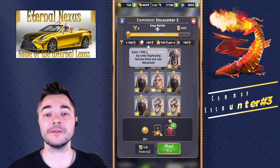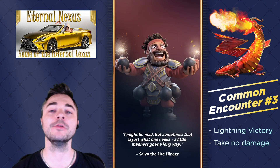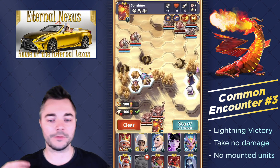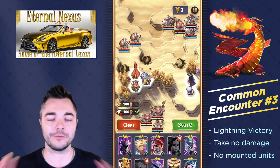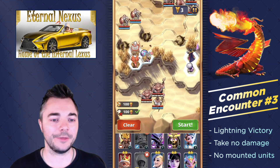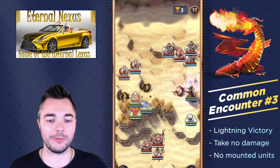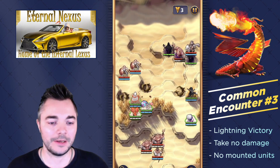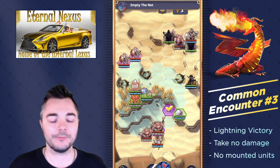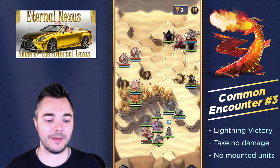Common encounter number 3 is the first one with a special requirement: we are not allowed to play any mounted heroes. We still cannot take any damage, but you have enough freedom of choice in unit selection so it's relatively easy. I was playing Snazbang, but didn't finish all enemies on the first turn, which is a problem when there's a unit that tends to burn itself. So on the second attempt I benched Snazbang, and we're going with our favorite strategy — create as many shades or summons as possible.